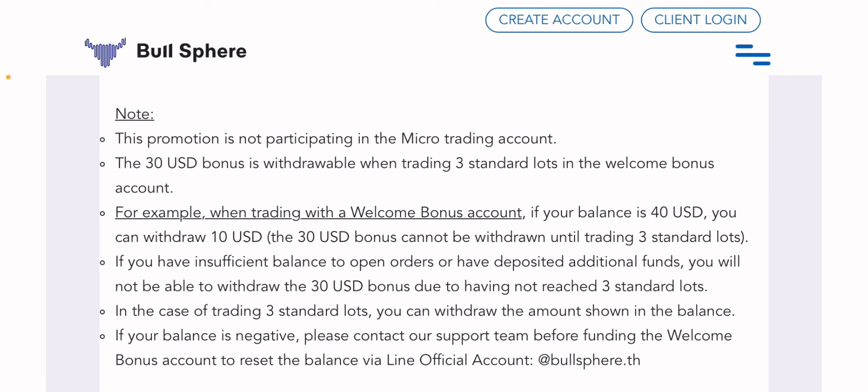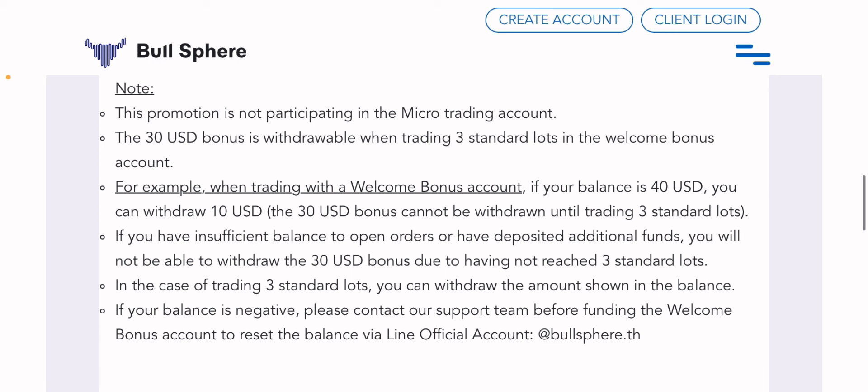When you trade up to 300 lots, you can also redraw the initial bonus credited into your account, as well as any profit. For example, when trading with the welcome account, if your balance is $40 USD, you can redraw $10. The $30 USD bonus cannot be redrawn until you have traded 3 standard lots. Once you trade and make some profit on the $30, you can redraw it.